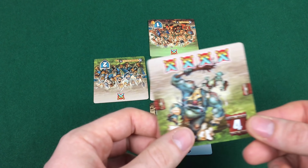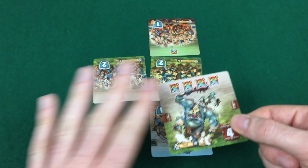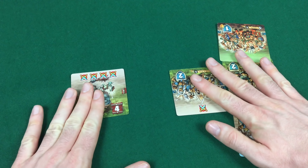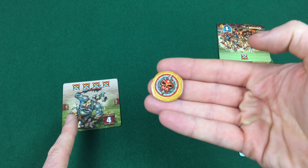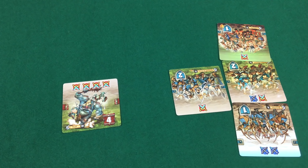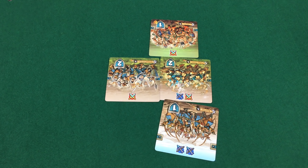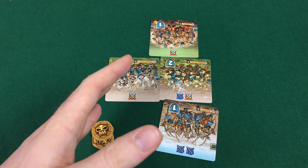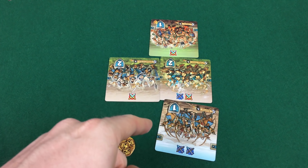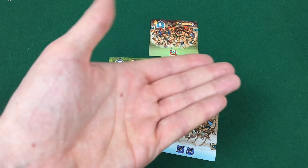Gli attacchi vanno sempre risolti partendo dalla prima linea dell'avversario, quindi eliminata si procede con la centrale e infine con l'ultima fila. Per distruggere un'unità è necessario ottenere una potenza pari o superiore al suo valore di difesa. Tutte le unità distrutte vengono messe da parte in una pila apposita. Se col proprio attacco si riesce a eliminare tutte le unità di un avversario si ottiene un segnalino carnage. Eventuali punti attacco inutilizzati vengono persi. Quando tutti i giocatori hanno concluso il turno, contano il numero di carte distrutte: chi ne ha distrutte di più ottiene 5 punti, il secondo 3 punti, il terzo 1 punto, al quarto non spettano punti. In caso di pareggio vince chi ha giocato la carta strategia con l'iniziativa più bassa.